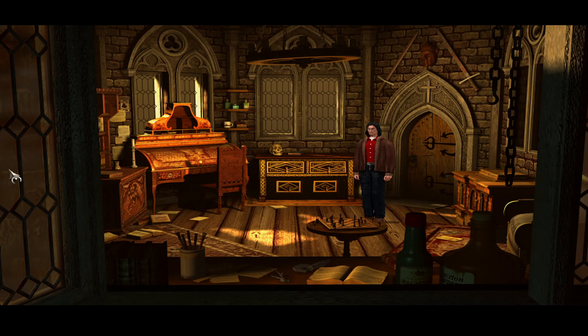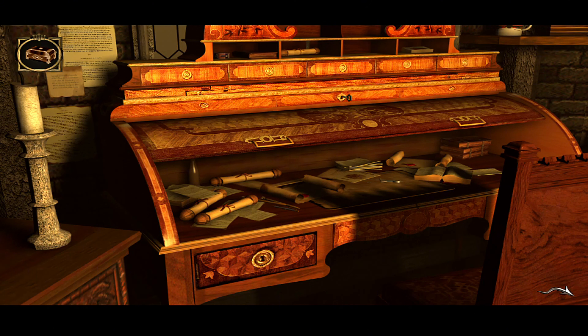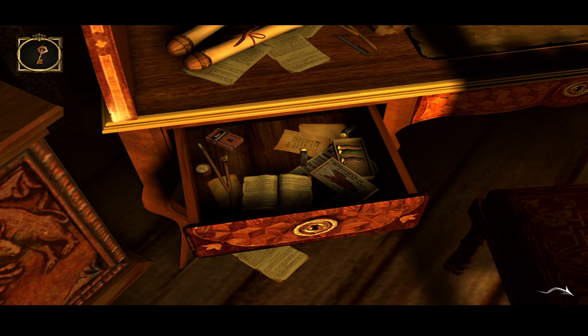The characters in Black Mirror are a blend of intriguing and stereotypical. Samuel Gordon, as the protagonist, is well developed and his descent into obsession and madness is portrayed convincingly. However, some of the supporting characters feel one-dimensional, serving more as tools to advance the plot rather than fully fleshed-out individuals.